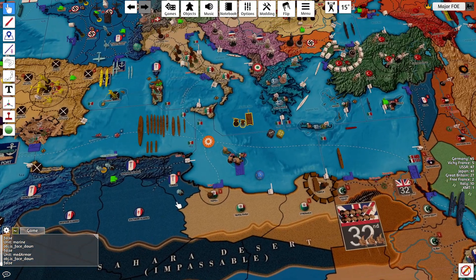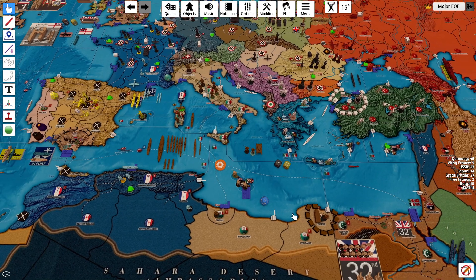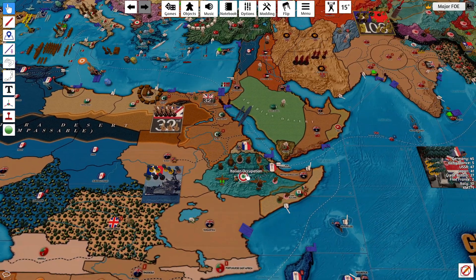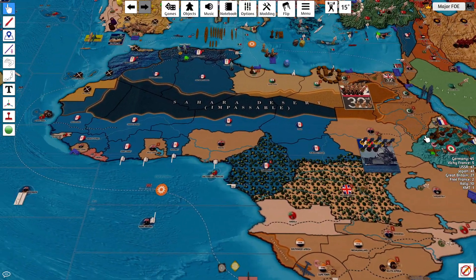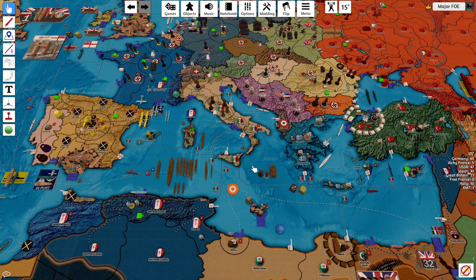Drop that there. This transport will move 1, 2. This transport will move 1. The infantry and colonial will move into Abyssinia. I think that's all the units that they have that can move.